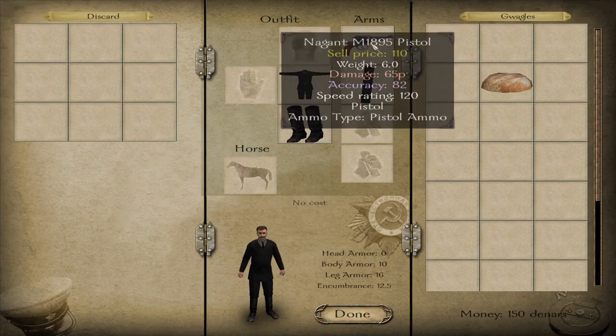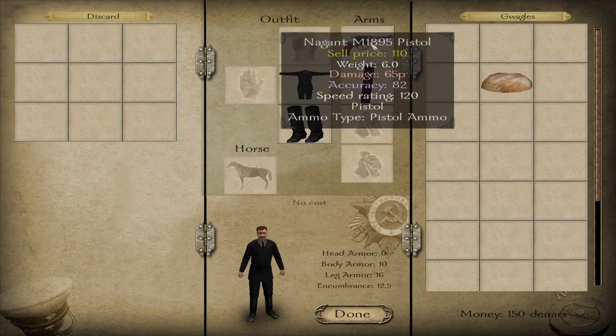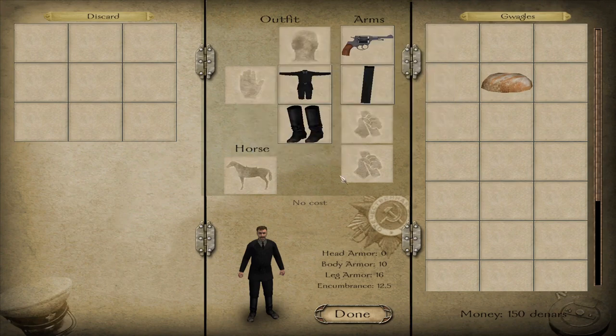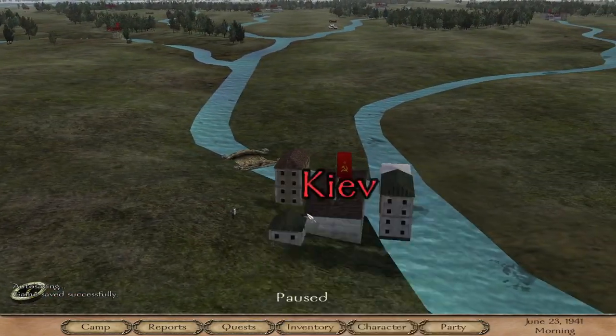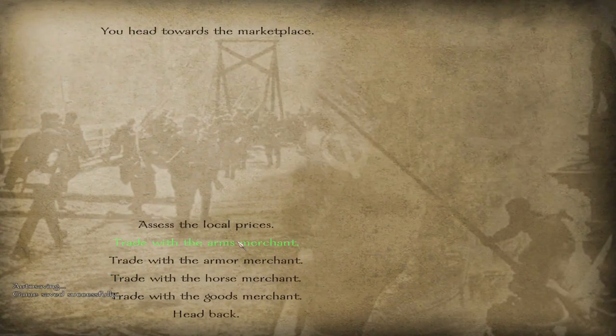We'll take a look at our starting equipment. Because we chose no faction we just start off with a pistol, some ammo for it, and just some basic armor. The pistol doesn't need any stats — you're free to use it whenever. We'll teleport to a city and view the underground market. Sometimes when you view a market it'll say you didn't find one because it's underground — I think that's a nice touch.